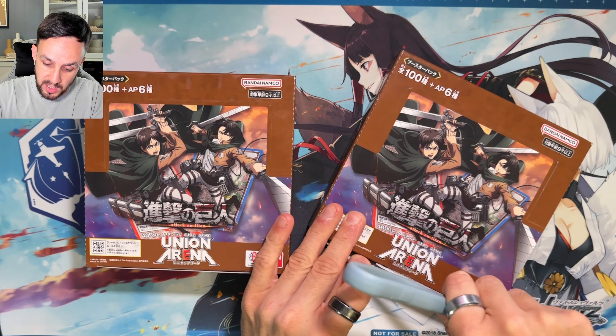Even if you only hit that one-star SR in the box, when you compare that to Weiß Schwarz from a collector and opening perspective, their equivalent is double rares which just look exactly the same as a rare - they're just harder to pull. Union Arena adds texture to their SRs and a different character design, so it just feels like you get more. Let me know in the comments - did you manage to pick up some of this product? It sold out and got allocated. And we've hit a second SR - a Levi SR.